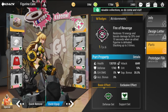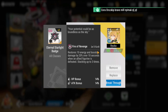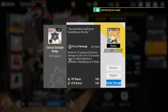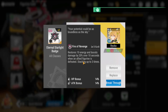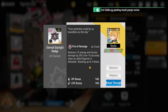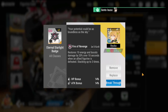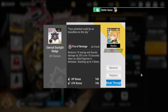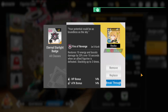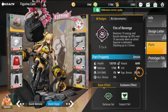For her badge, this is actually the first time this badge has really made sense to me because of her revive mechanics. It restores 10 energy and boosts damage by 20% over 10 seconds when an ally figurine is defeated. She'll revive them and can stack this up to three times — so this badge is perfect for her kit. It's very specialized for her.